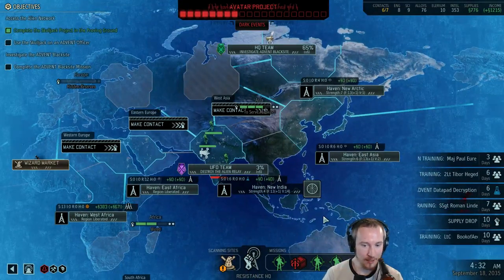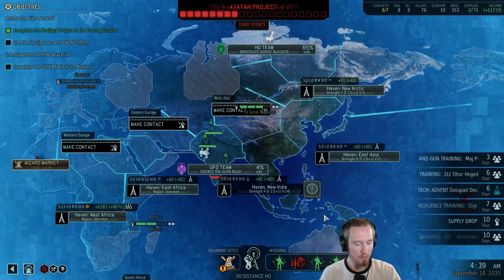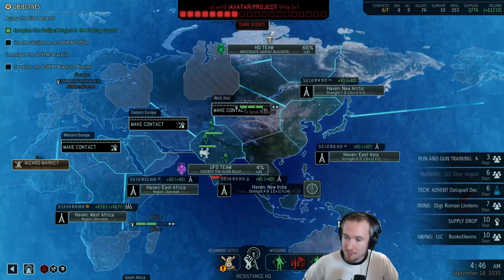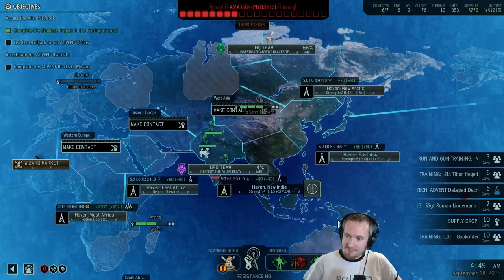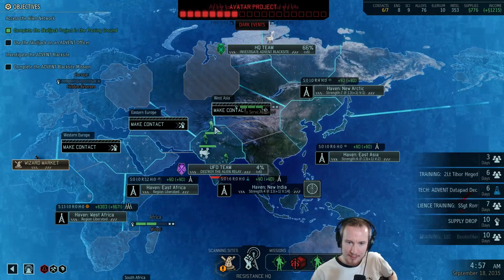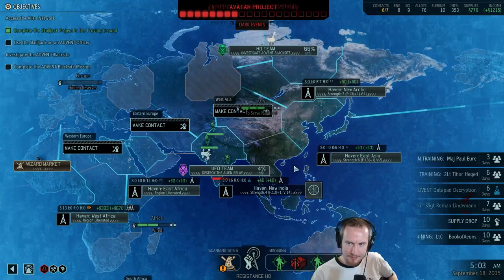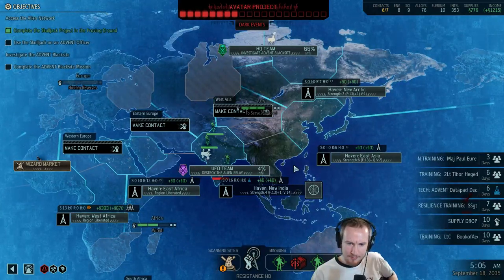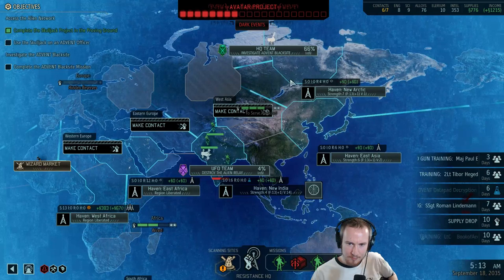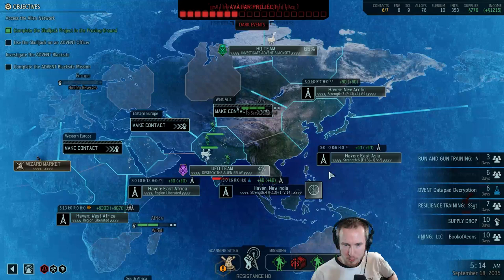It's a pretty good liberation timer. We can liberate a fourth region here if we want. Can we boost this and take Liberation Three? It costs us some intel obviously. Could be fun to play a Black Site though — saves us a full week on that team.